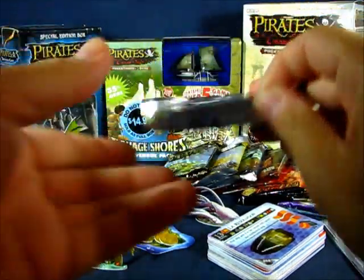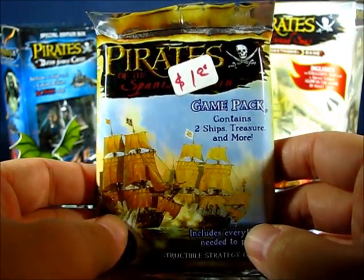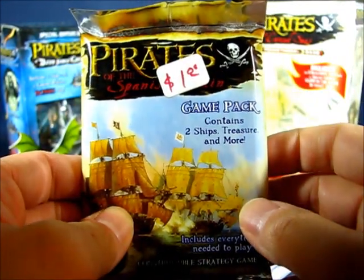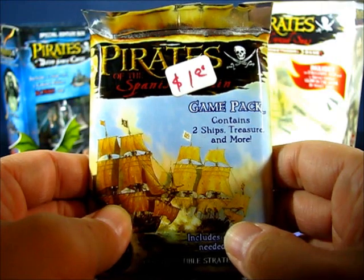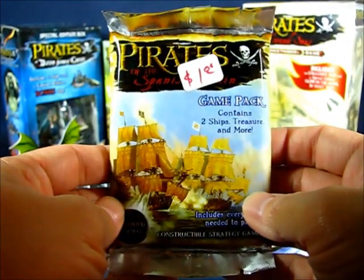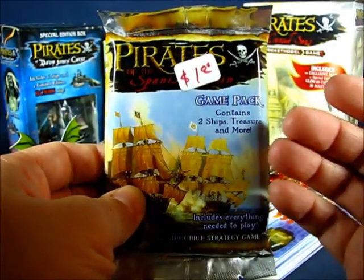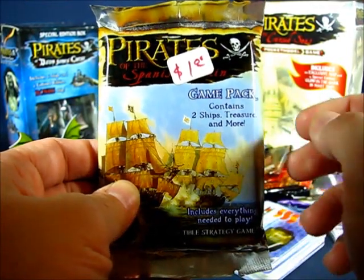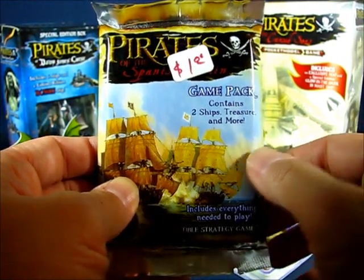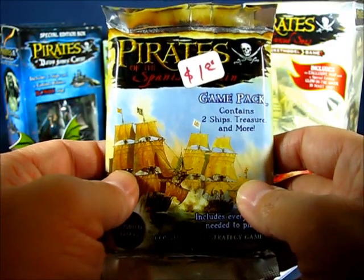First, let's take a look at a booster pack. What we have here is a Pirates of the Spanish Main booster pack, which was the set first released in 2005 that started off the whole Pirates CSG. You can see it was reduced down to a dollar — these packs were sold on average at three dollars per pack at retail. Each pack contained six styrene cards where you could actually build two ships, one for each player, an island with some treasure on it, a checklist, and some rules, so you could actually play a game right away.